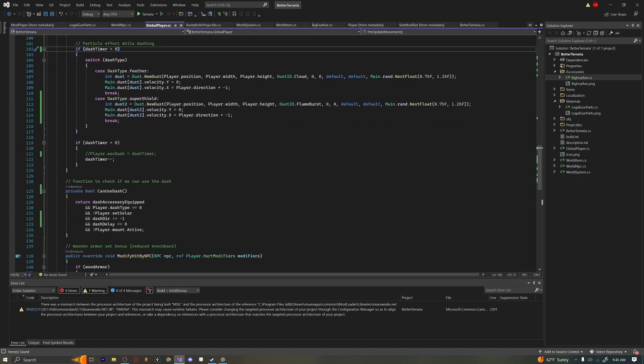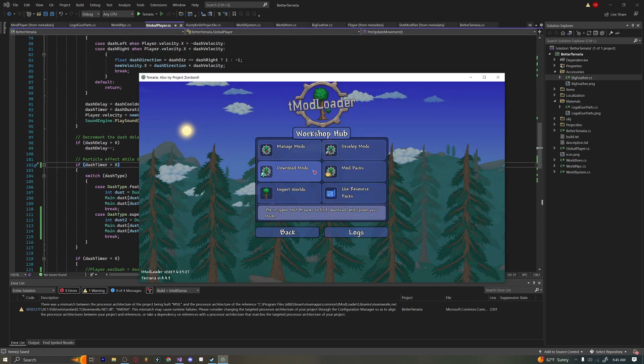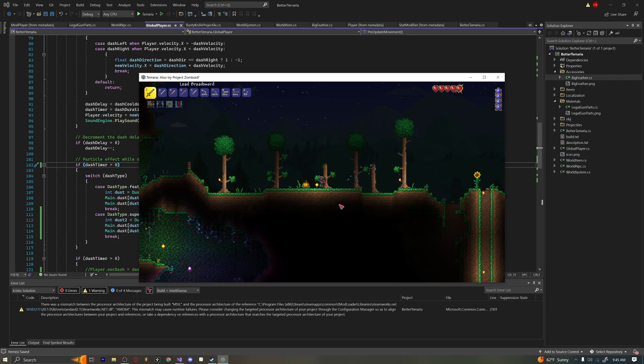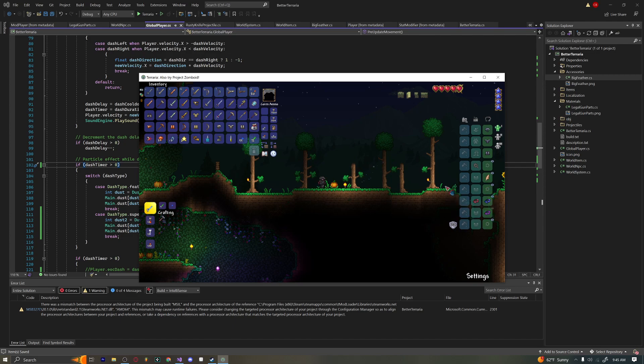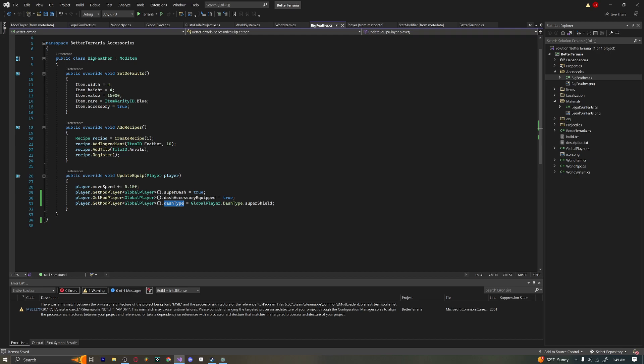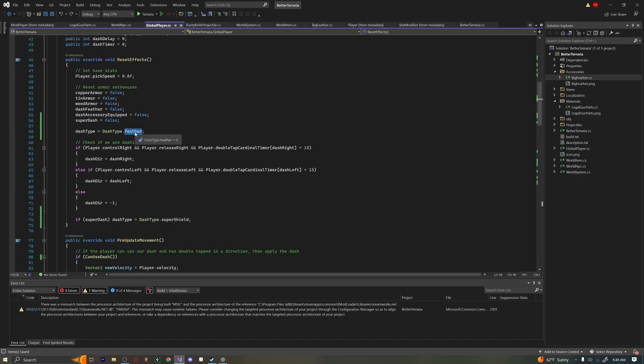Let's go ahead and save and build our mod. It looks like everything works fine — I'm dashing with my feather. Interestingly, if we define an enum inside our global player we can actually access it in our accessory class, so instead of a switch statement we can literally just go in and set dashType equal to DashType.SuperShield.